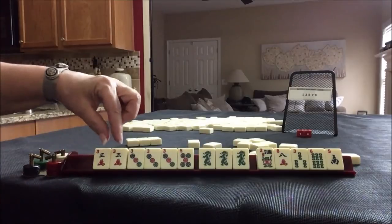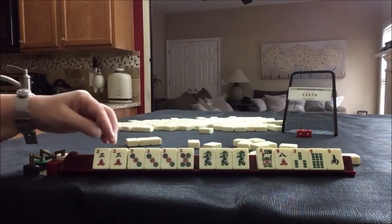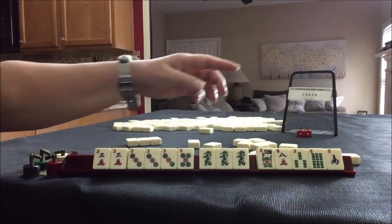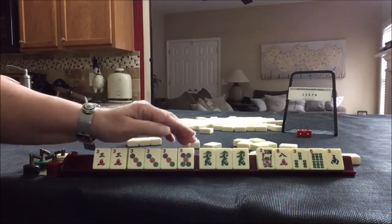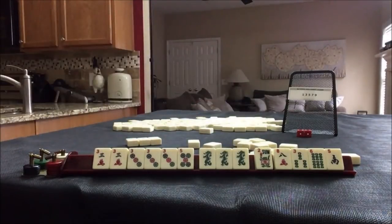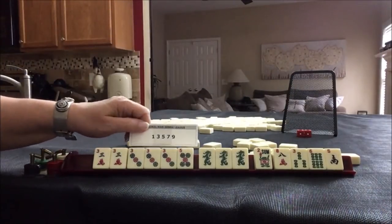So I would discard the South. We need to pair up here so we could pung, so I would probably hold the flower to see if I could maybe get a joker out of it. I think we came a long way though for odds.